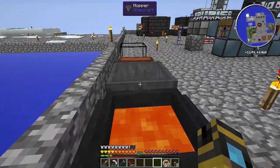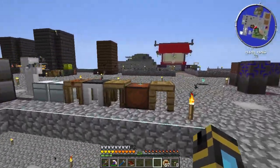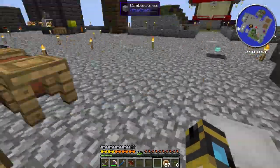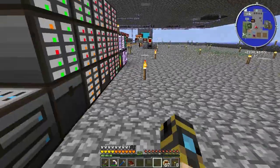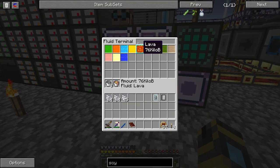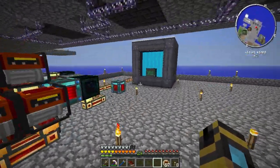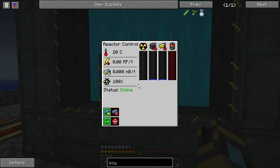I'm getting all lava crucible-ed out. I'm testing to see if I can ME fluid cell export lava into this thing. I'm assuming I can. Is that how these things work, by the way?